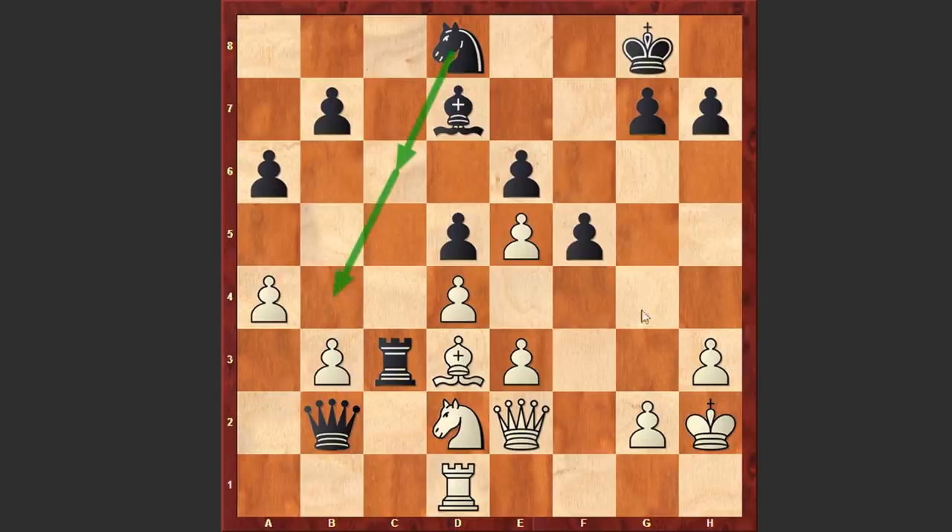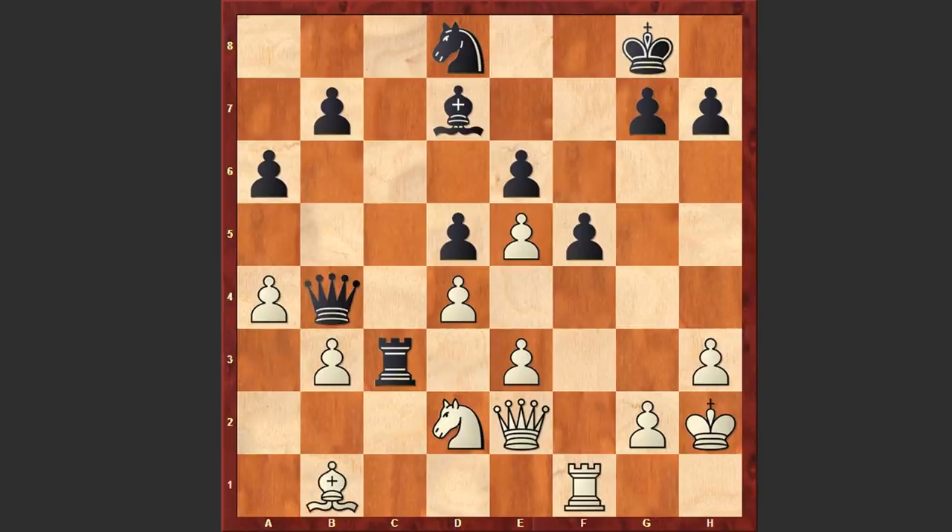If Black can bring his knight to b4, then this can be a huge issue for white. That's why Alekhine decided to kick away the queen from this active square — Qa3, Rf1, Qb4, Bb1. White is trying to consolidate his position, but of course Black's position is preferable.